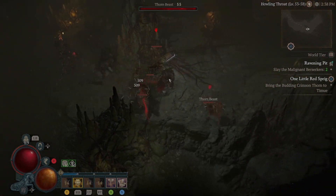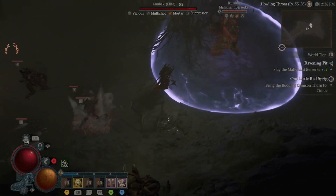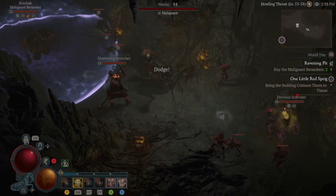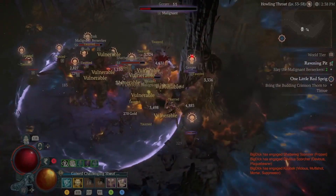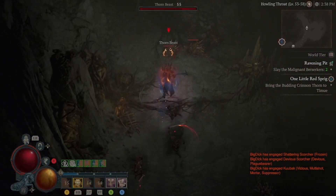Once you're in here, there are going to be two elites marked on your mini map with a skull icon. There's also going to be a third elite running around with no marker. You're going to want to locate all three and check if one of them is a wrathful by looking at the name tag on top. If it has the wrathful marker, kill it and collect the heart.